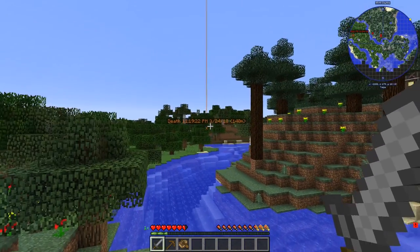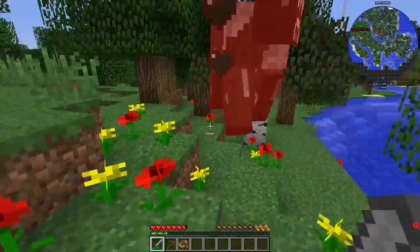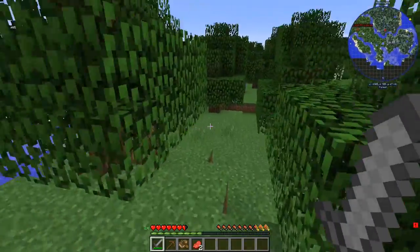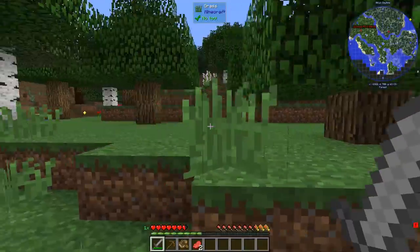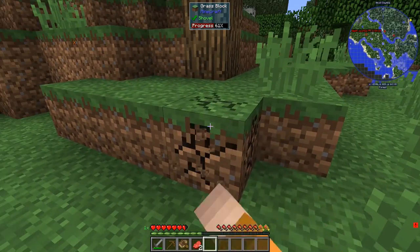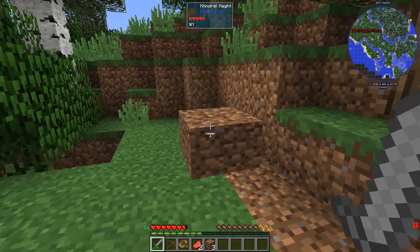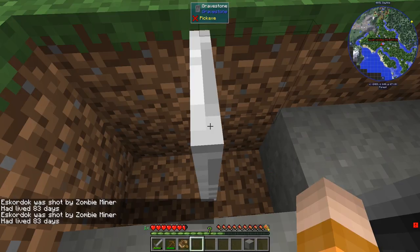Alright guys, I'm back in here. My gravestone is over there, but I found another one of those places. Now I am gonna kill another one of these cows — I wanna make another sleeping bag just in case. I don't see another cow. Let's see if we can reach our grave over there. I will probably need some blocks. Watch out when you break those, because sometimes you can spawn exactly that and stuff.